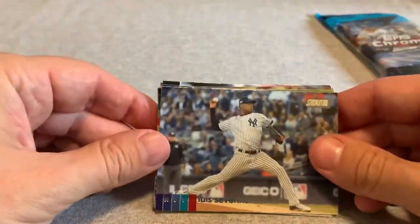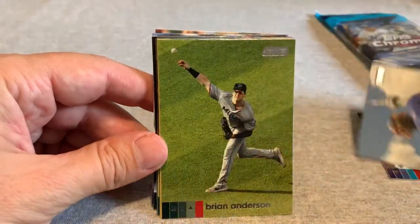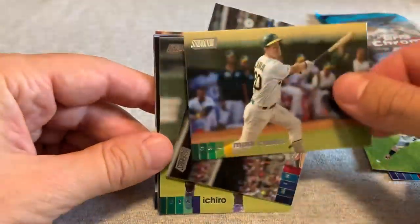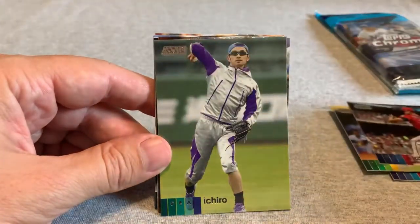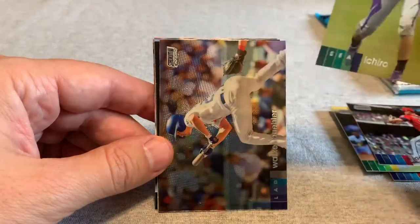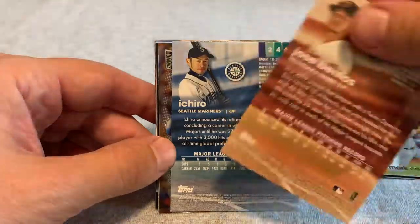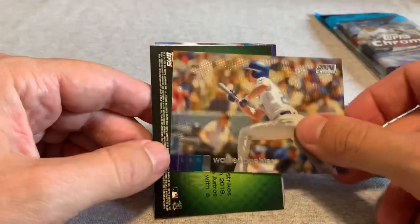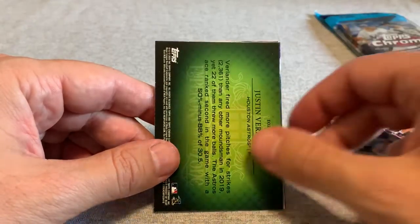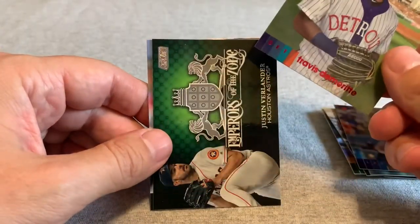We start out with a Luis Severino, and then a cool-looking Vlad Guerrero — I love the photography on these. Here's a Brian Anderson, Mark Canha, Jose Berrios, there's an Ichiro card. I should have done some research on what's a parallel, what's a short print. Here is a Walker Buehler Chrome card, so that's kind of cool. Here's a Verlander — both of these cards are reverse order.